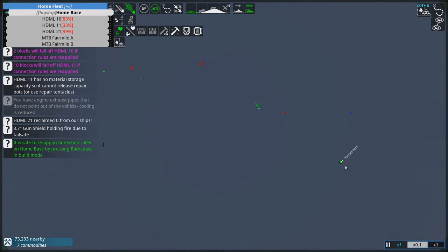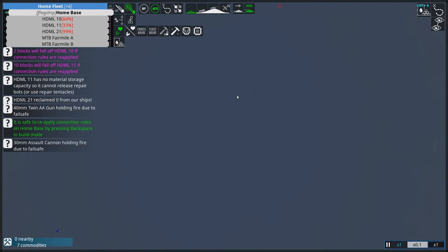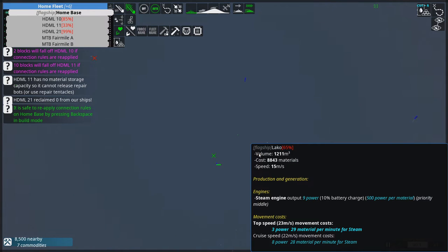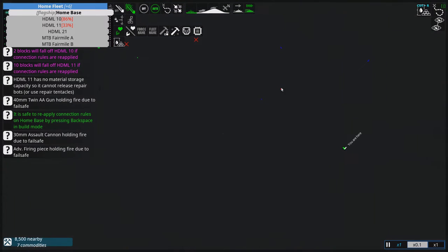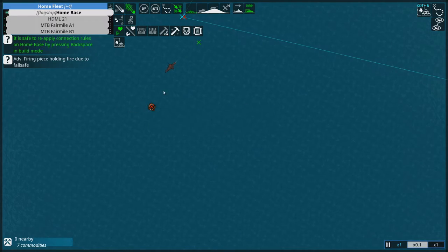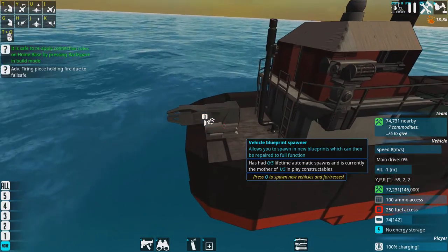We've got to get rid of this Laco first. Where else can we head? Sea Viper — not worried about that. Vanguard — not too worried. This Laco is still the primary problem at the moment, and then I want to see if I can salvage my two HDMLs after that. Something else has come in now — I think this Calmar's the thing we're going to have to kill next.